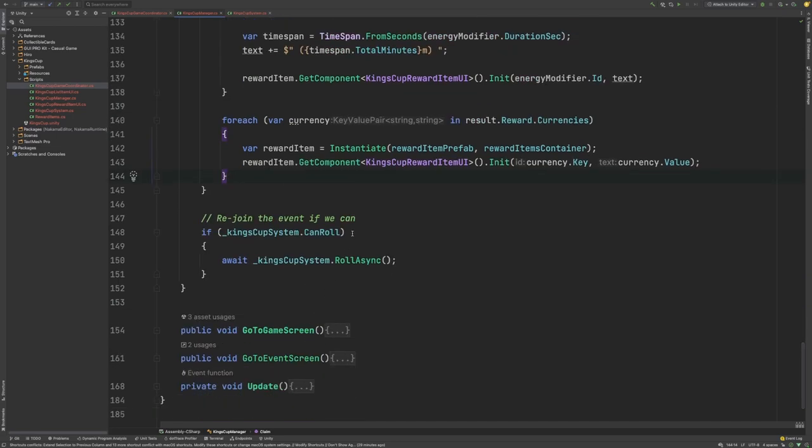Finally, once we've claimed, we check with the King's Cup system to see if we're eligible to roll for the next iteration of this EventLeaderboard, and if so, we will rejoin that iteration.